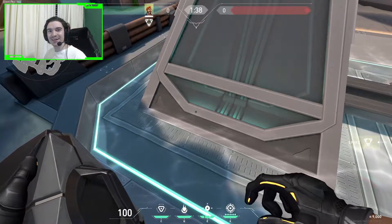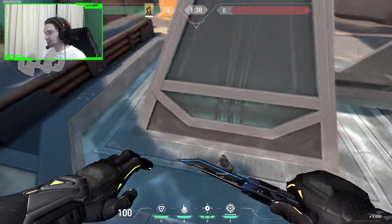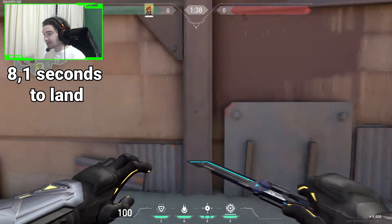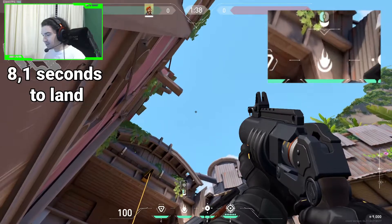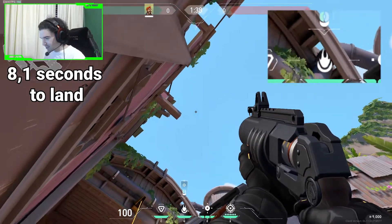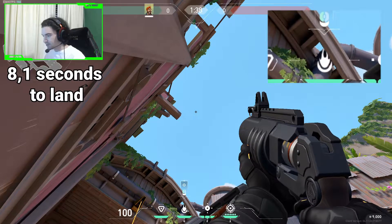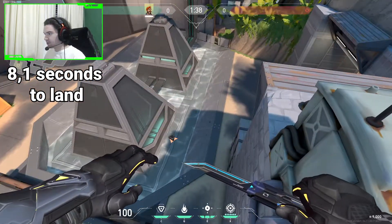Now let's see the last plant spot we are going to cover on A — it's going to be right here, in front of the left cone. The first lineup to hit this spot will be from A Lobby. We come here, we have to use the top of the molly icon and line it up where this line and this pipe are meeting up, so right there. You shoot it, it will bounce, and it will land on the spike.